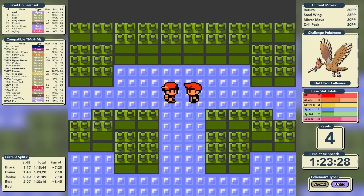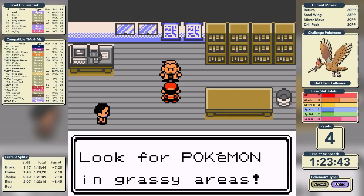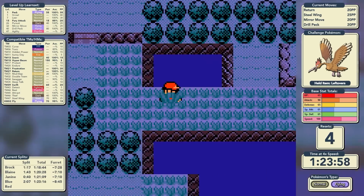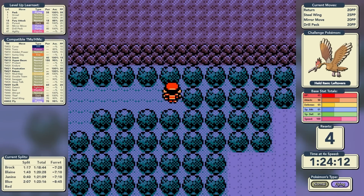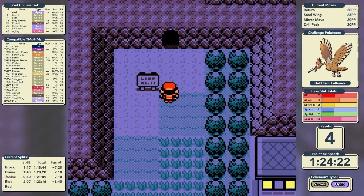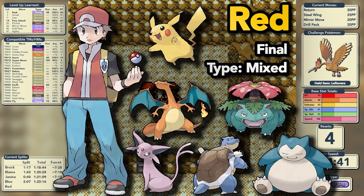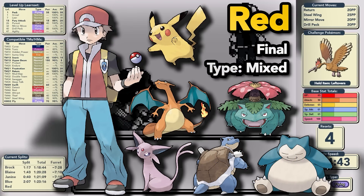We are 8 minutes and 45 seconds ahead of Furret — this is a phenomenal pace. I don't think we've ever been on this pace in any of our runs. We're going to go over to Mount Silver, pick up the Rare Candy, and now it's time to see if Furret's reign will be incredibly short-lived. As always, we'll start with our current level and learn set and adjust from there.